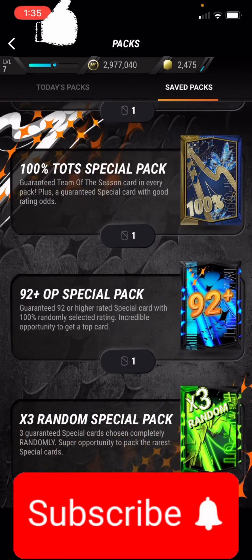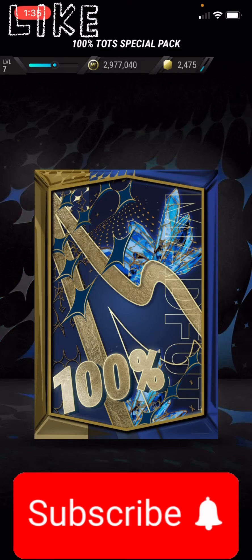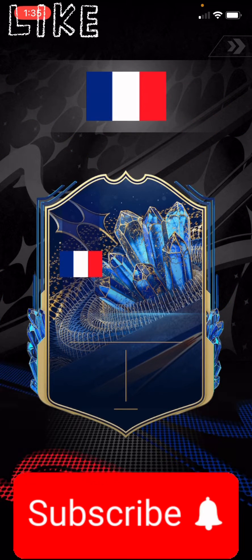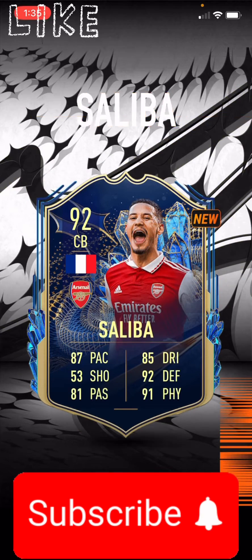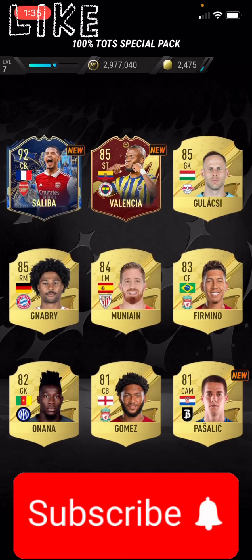So we're going to open some of the other packs. We have another Team of the Season — France, Arsenal, center back. Saliba. That's a pretty good card, 92 rated.